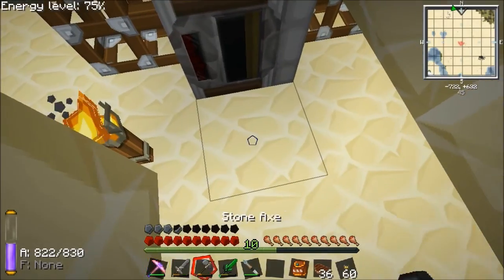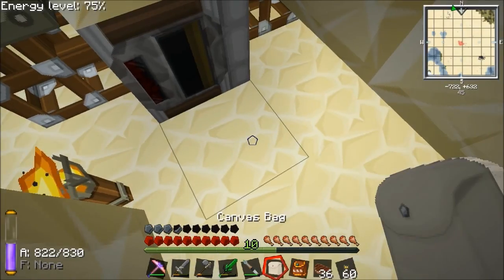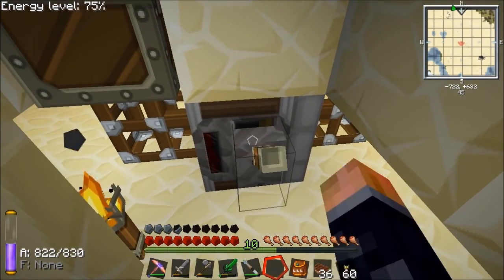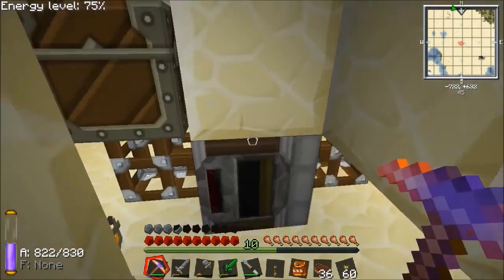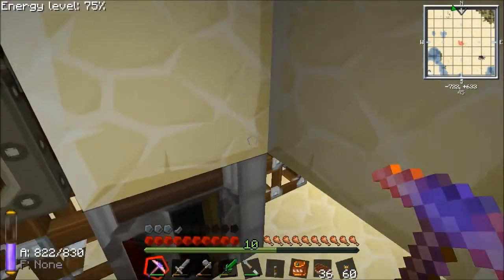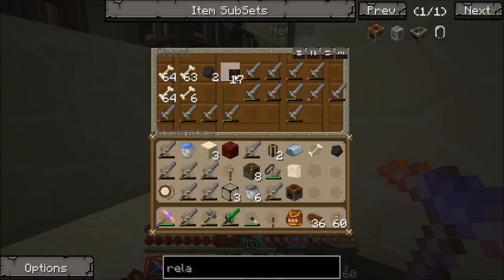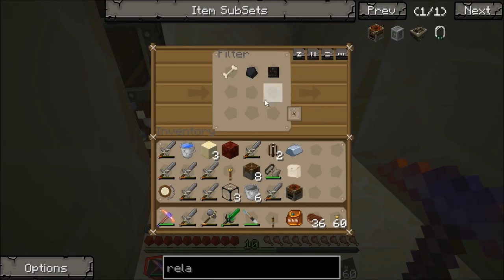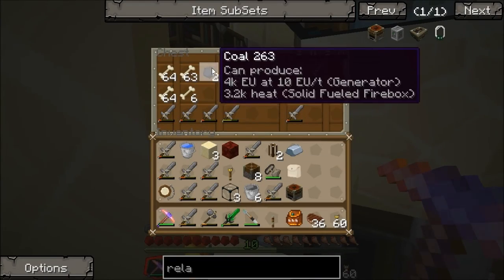You can use a filter as a valve, or a transposer as a valve. If you put a lever on the side of a filter or transposer, you can actually use them as valves to stop items flowing. What we want to put in the filter is one bone, one piece of coal, and one skull. So now the only things that can get to the chest are bones, skulls, and bits of coal.